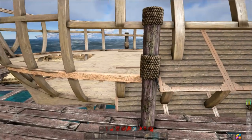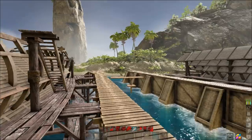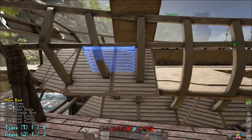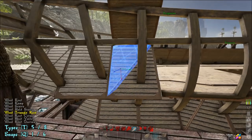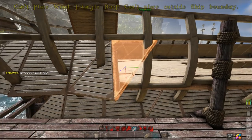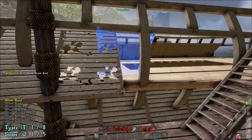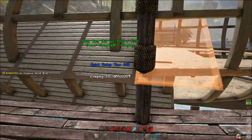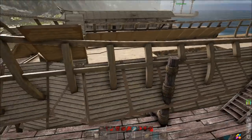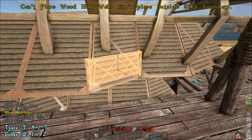Just build out until you get to the point where it's almost equal — don't keep building past that, we'll get to the front later. Do the same thing on the other side: go right to the middle, hit T to get to the triangle piece, get it to snap in that direction, hit Q to line it up, step it out just a little bit, and then place out like that until you're almost lined up. We'll do the front of the ship all at once.